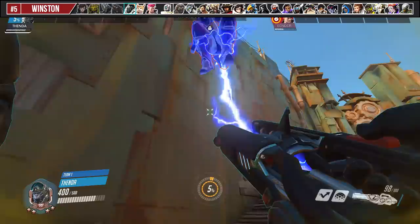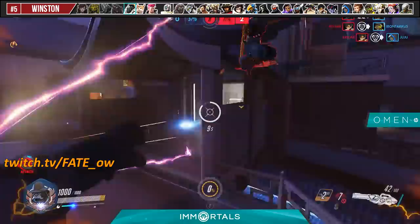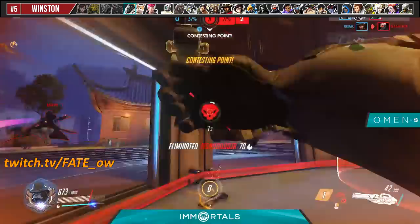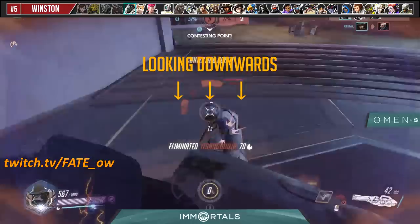Being able to make the correct initial jump decision as often as you can in that small window, along with making split-second adjustments such as 180-degree turns if your jump is too far, is what separates the newbies from the pros. It also appears a lot of great Winston players favor looking downwards to help them control their jump, as we can see from this clip from Fate of the LA Valiant, and from Fissure back when he was on the LA Gladiators.